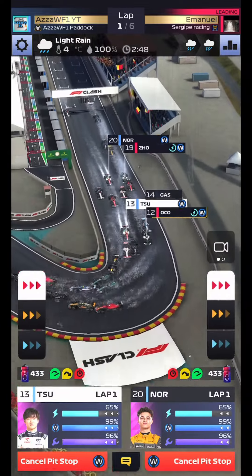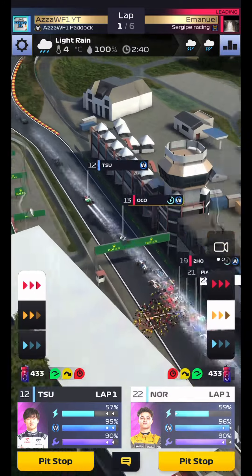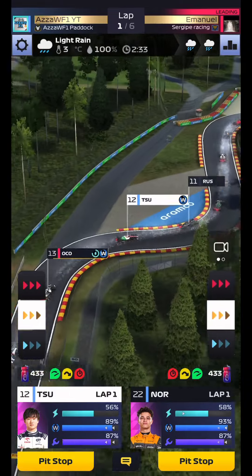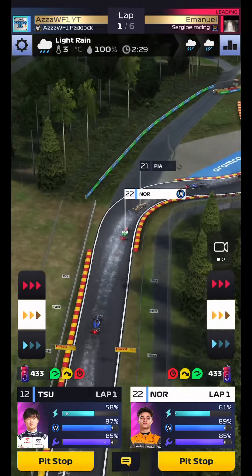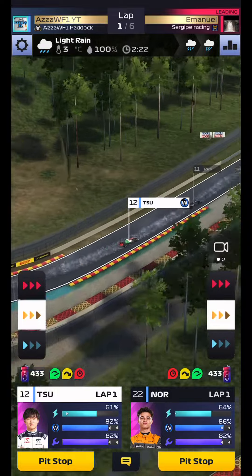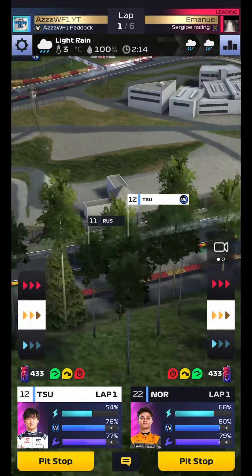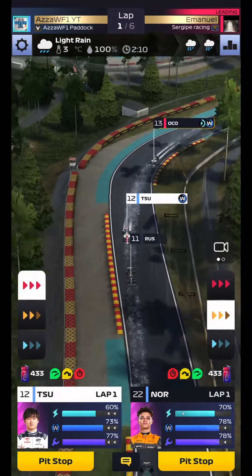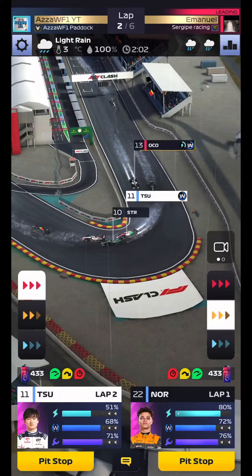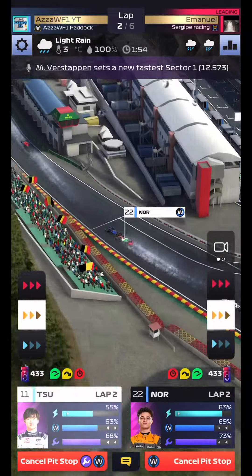Tsunoda jumps to the inside for a good start — not too bad, P12. Norris is completely stuck but finally does get away. We're in this race. Norris has good tire management so the 2-2-2 is on here, given the gap between the two drivers. On the next lap we'll try to get a few cars, right behind George Russell, maybe P10 or P11. We're going to make a move on the Aston Martin — not quite — so we'll service now to save time later.